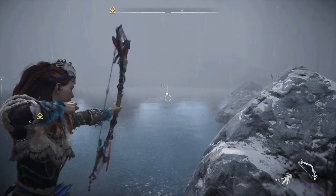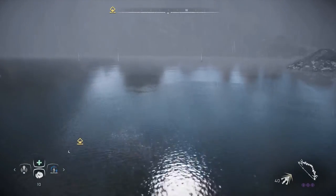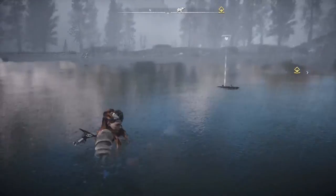A blue drop means it drops a fish skin, and a green drop means it drops a fish bone. And in case you needed to learn that extra part too — thank you for watching, my name's Drainin, and I'll see you next time.